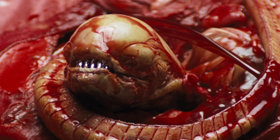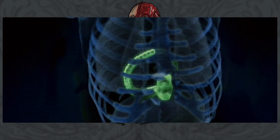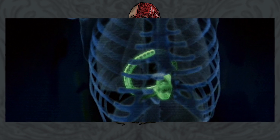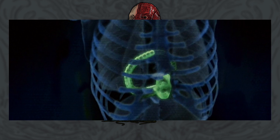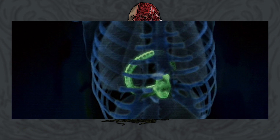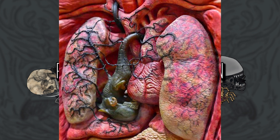While some previously believed that the facehugger implanted an embryonic form of the chestburster, where it would grow and develop, that has since been proven wrong in canon. For a long time there has been speculation that a facehugger actually implants something that causes a cancerous-like growth that eventually becomes the chestburster.